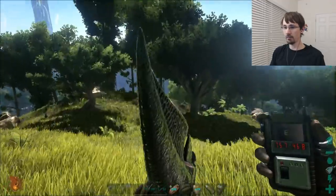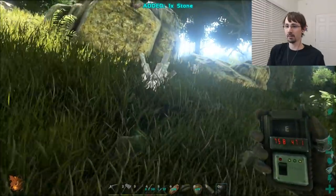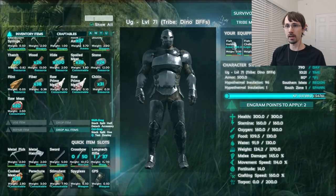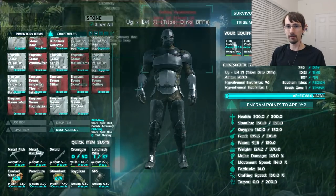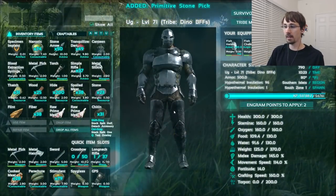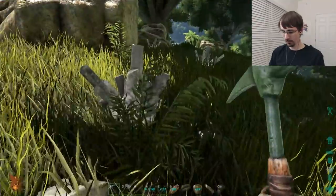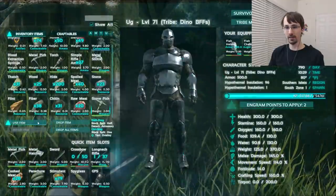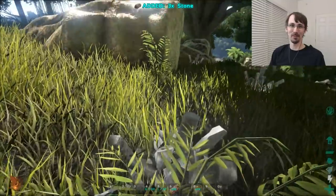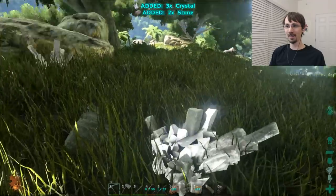So you get up here and you find the super stereotypical looking crystal deposit right there. I want to test, partially for my own sanity and partially for you guys, to see if a stone pick does in fact destroy this and not yield any crystal. My melee damage is 145. So I've got my crystal deposit - let's try it with the crappy stone pick. See how I got stone? That's garbage. I pull up my metal pick - crystal.